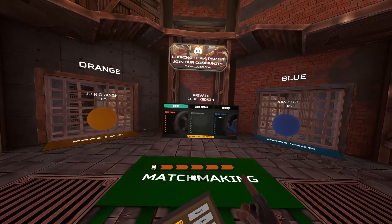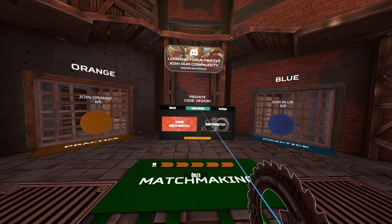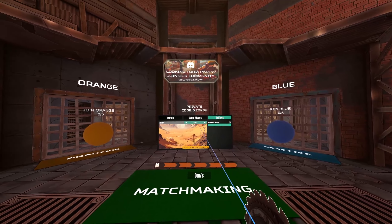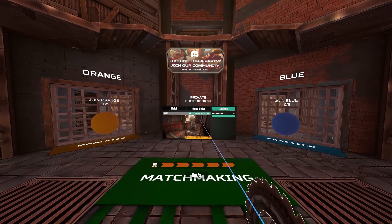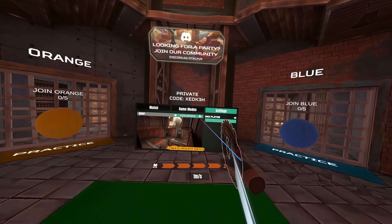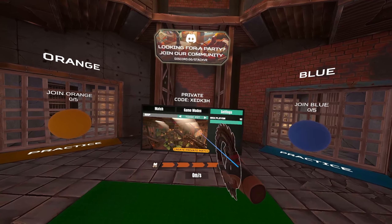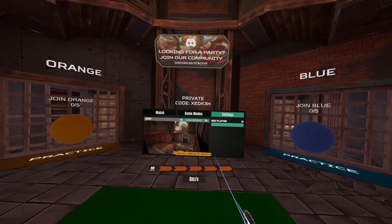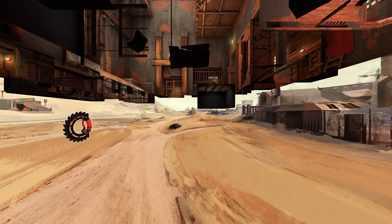This is the lobby for the private match. There's a code and you could enter that match now. But now I want to show you the different maps. We have deathmatch and team deathmatch. We have three maps: Coalworks, Factory and Toxic Pit. I will quickly show them to you so you can see the difference.